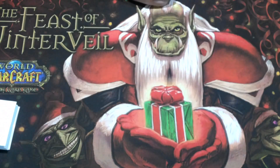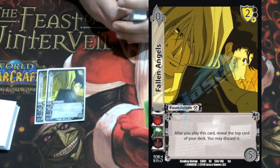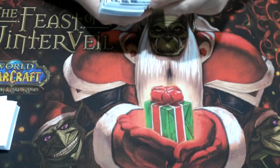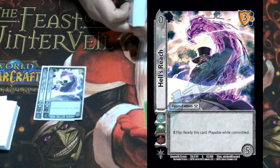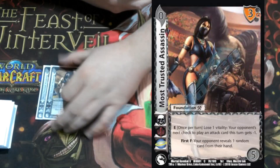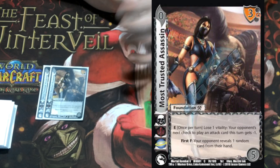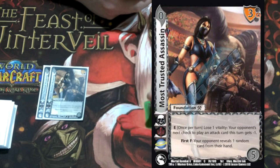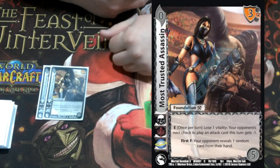On to the foundations — I'm playing two Fallen Angels: a zero-five, two low block, that basically confirms our next check to play a card. After this card is played you reveal the top card of your deck and choose to discard it or not. We're using this to confirm checks. We're playing two Hell's Reach — while it's playable while committed to ready this card by flipping, so this one foundation is actually two foundations. We don't want to block with this card; we want to build it for being one to two foundations. We're playing two Most Trusted Assassin. Since we're a bit of a desperation deck we want to pay life, but not too much since we only have 20 life.